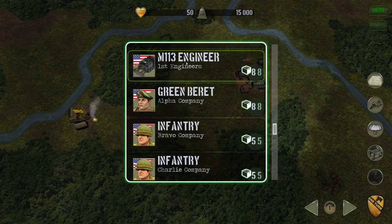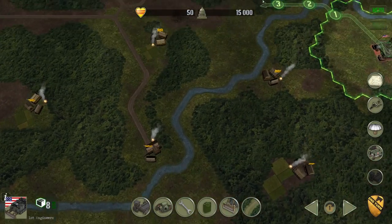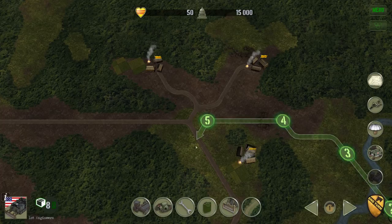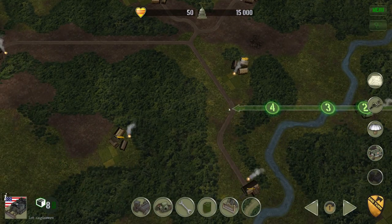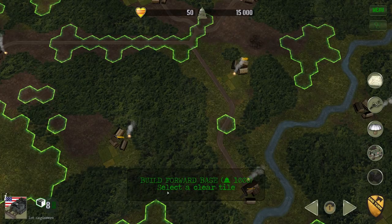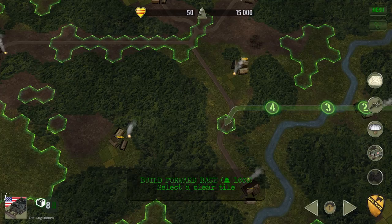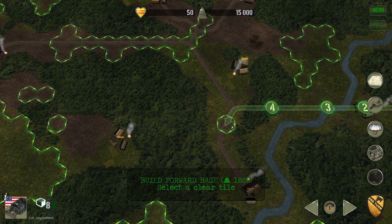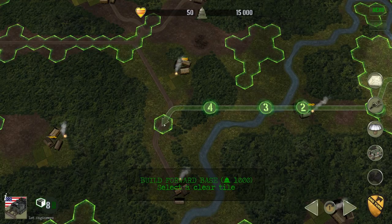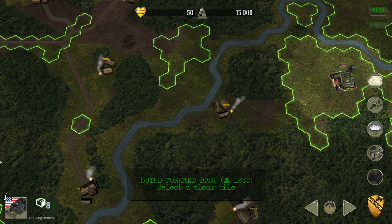The first thing we're going to do is get our engineer unit moving out. We're going to build first a forward operating base, and then a fire base. The fire base allows us to refuel our helicopters, resupply our troops, and resupply our mechanized units. The forward operating base allows us to host artillery, which is going to play a major part in winning the war.